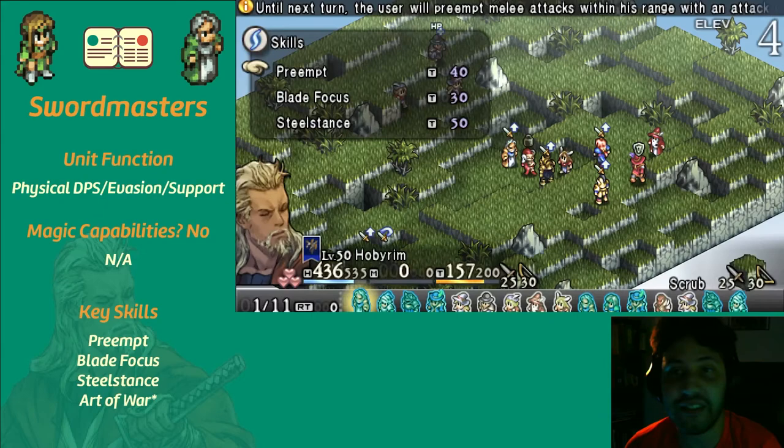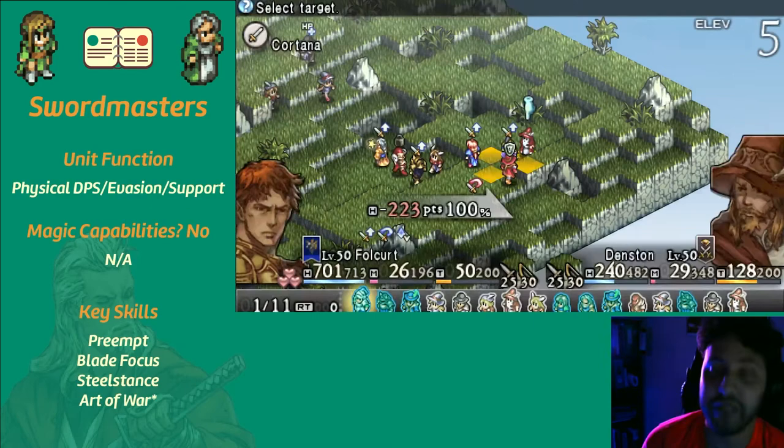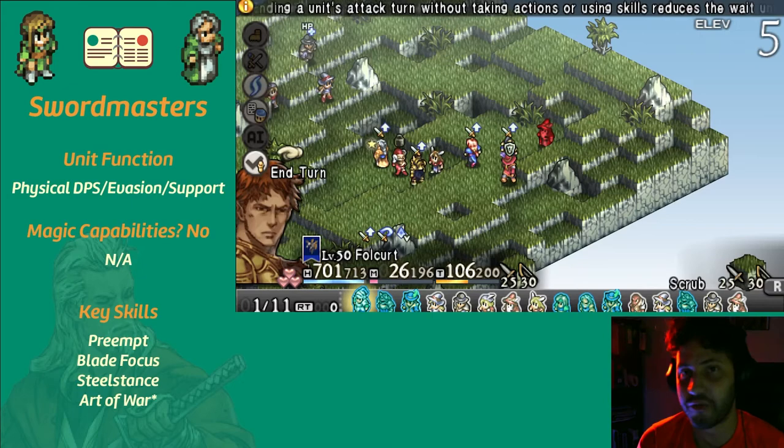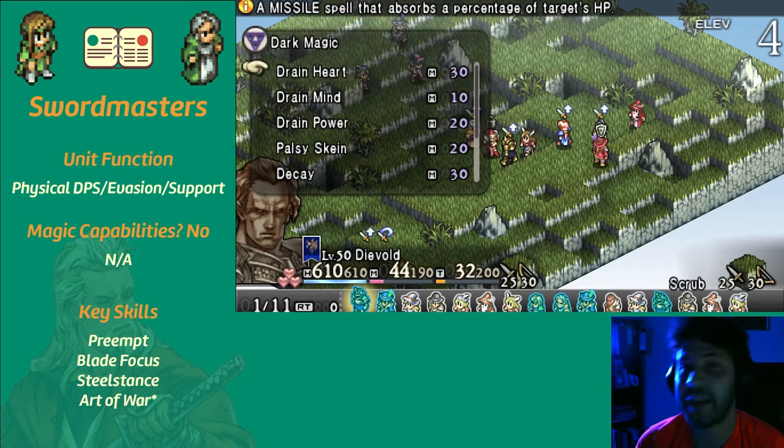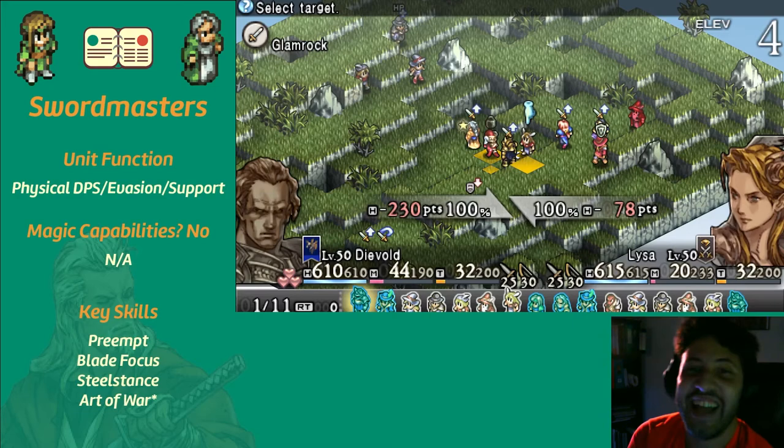Their sidegrades have an ability called Draw Out — a nod to Final Fantasy Tactics where the samurai class had Draw Out as one of its abilities — and it works the same way: deals a bunch of damage to all units in a three-by-three area. It does have friendly fire, so be careful. It's one use only and it doesn't generate TP on enemies, which is fantastic. Two-handed swords deal massive damage — I ain't even gotta get into that.